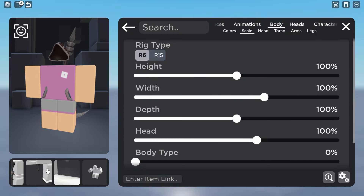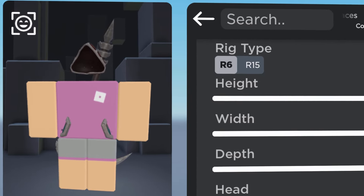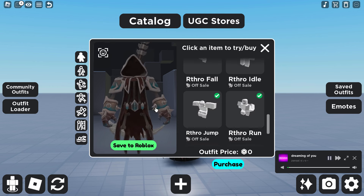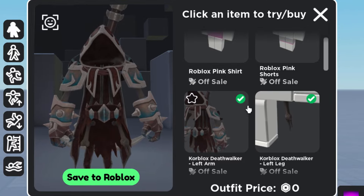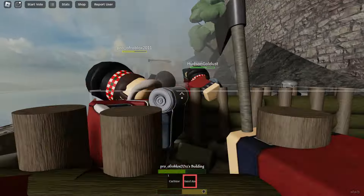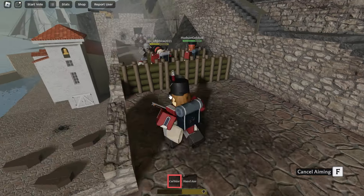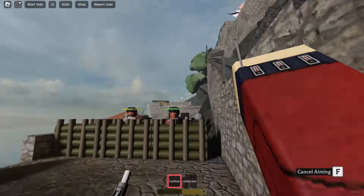At least we can confirm one thing — it has literally got a headless on. So maybe if you use this in R6, it's like a new headless alternative. The only downside is we can't really see all of the parts just yet because technically it's not on sale and all of these pieces haven't been verified or accepted by moderation — they're still pending on the website. But once they're not pending, we could check it out a bit more. That's the new Corblox bundle — not an egg hunt. Obviously most of us knew it wasn't an egg hunt; just a few people got a bit too excited.